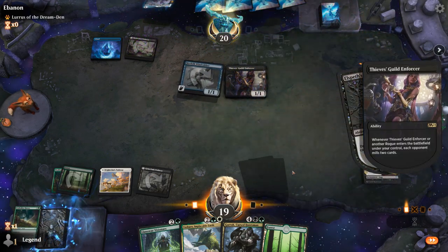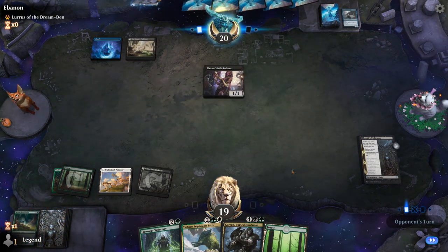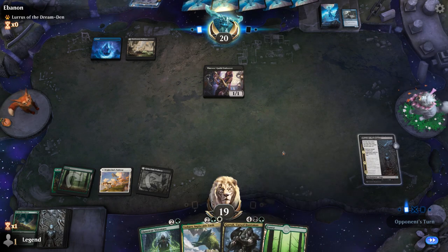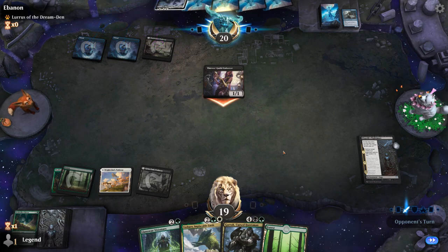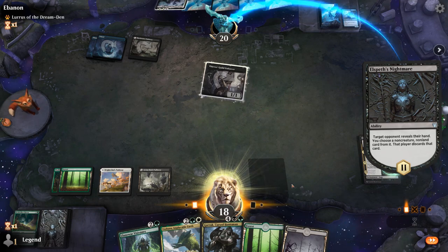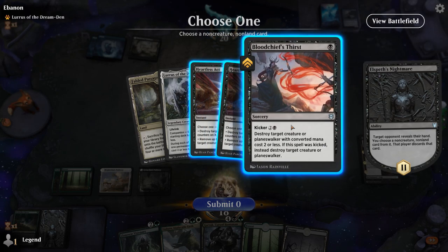Opponent plays Enforcement Response. Garruk is looking pretty nice here. Opponent puts Lurrus in hand for the turn. Nightmare sees a wall of removal spells — guess we'll take Heartless Act. Although, Bloodchief's Thirst can kill Garruk whereas Heartless Act cannot.